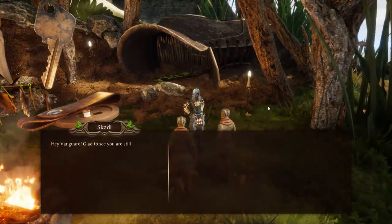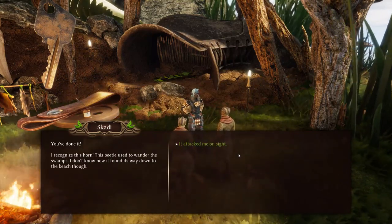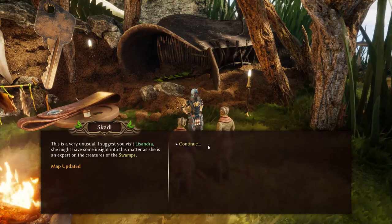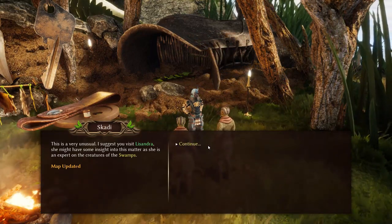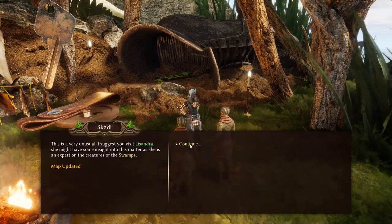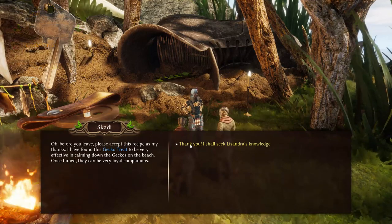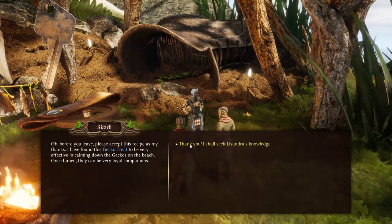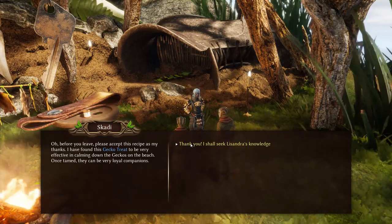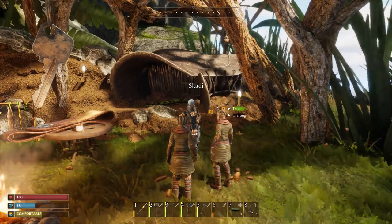Here's Skatey in her fur armor. I brought you the rhino horn. She says: 'I recognize this horn — this beetle used to wander the swamps; I don't know how it found its way to the beach. I suggest you visit Lisandra — she's an expert on swamp creatures.' Our map has been updated! She also gives us a gecko treat recipe — once tamed, geckos can be very loyal companions. Now we have the recipe to tame geckos!